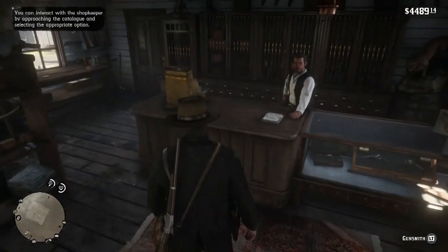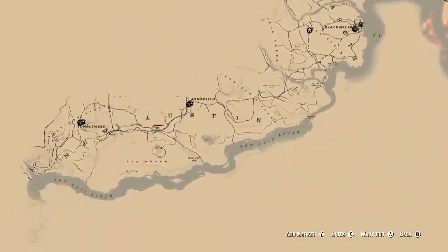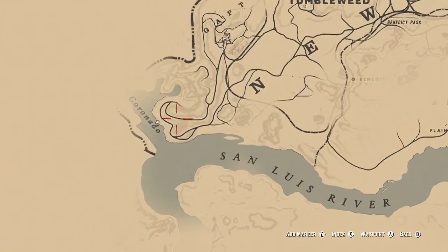Let's get started with this really cool glitch on how you can get to Mexico. When you're ready to begin this glitch, go onto your order to map, go all the way down to the southwest corner of the map right beside the Coronado River.